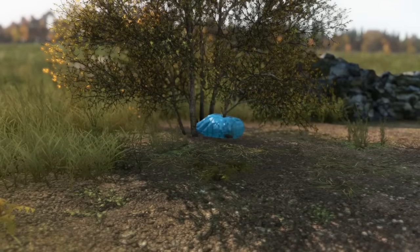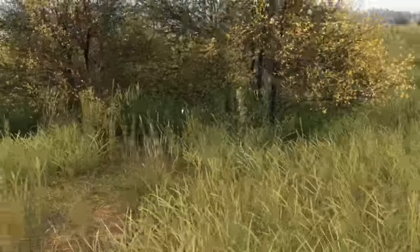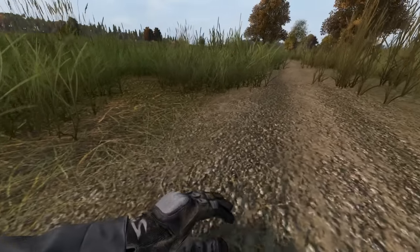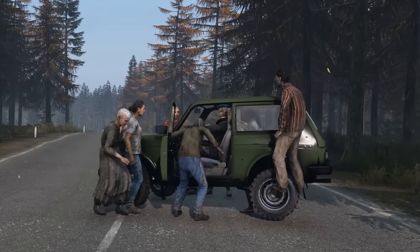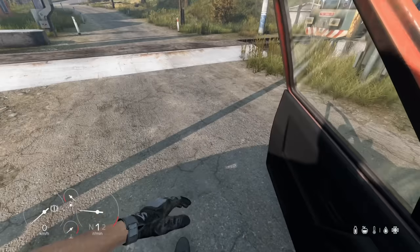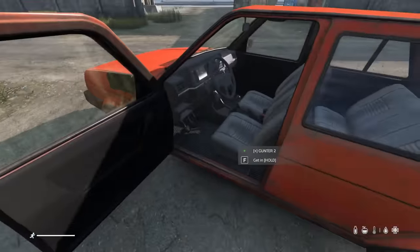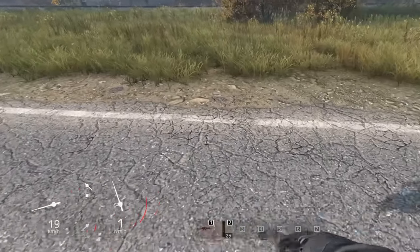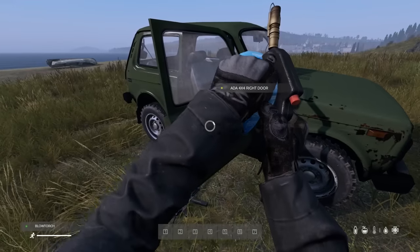A backpack can last 4-8 hours on the ground without any interaction, meaning you can create effective temporary stashes. When knocked unconscious, you'll drop the item you're holding — in a firefight this is usually your weapon. You can't be hit by infected, wolves or bears when sat in a car. If you exit a car when in gear it will stall; however, leave it in neutral and the engine will stay on. Jumping out of a car at any speed will nearly always kill you. A blowtorch can be used to repair parts of cars.